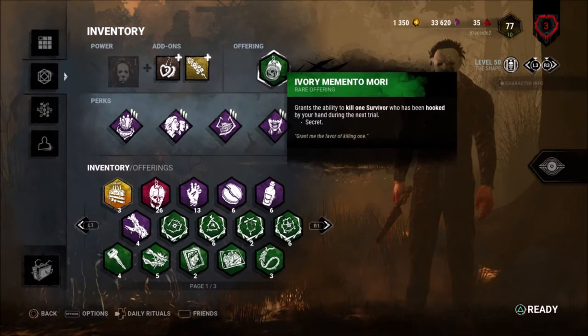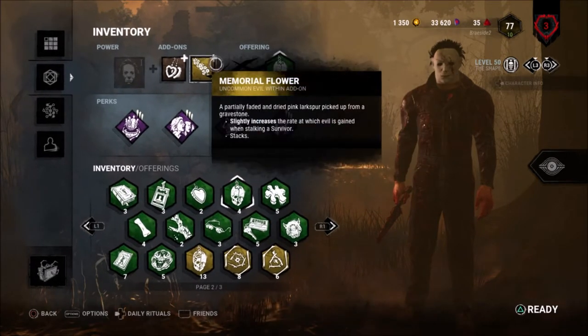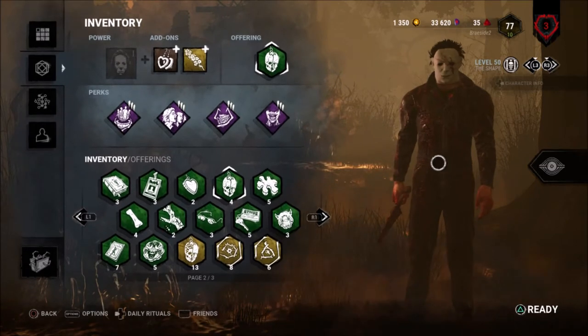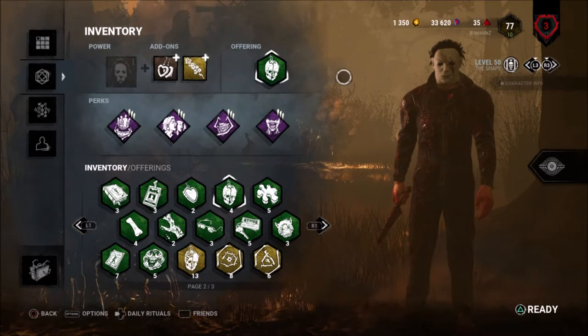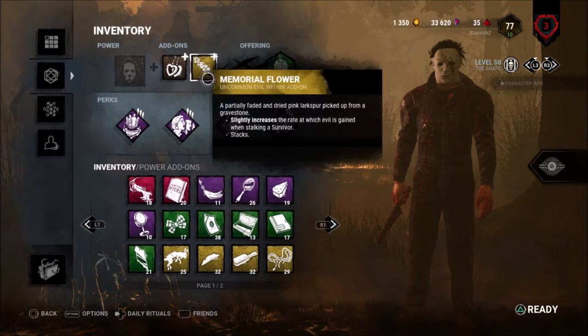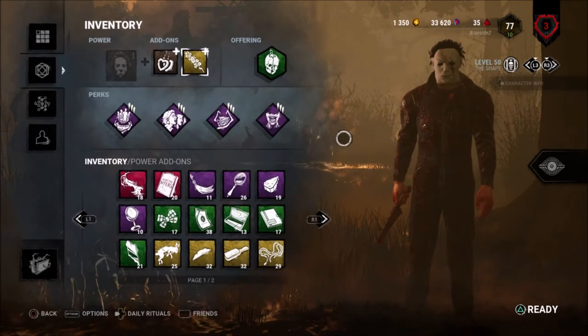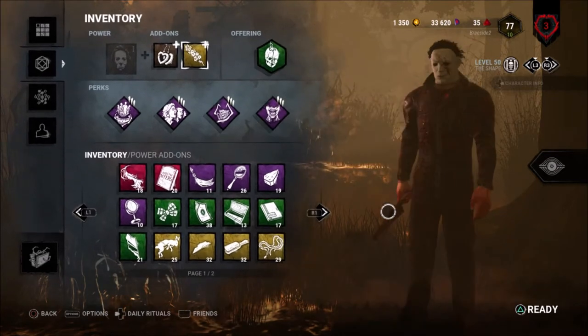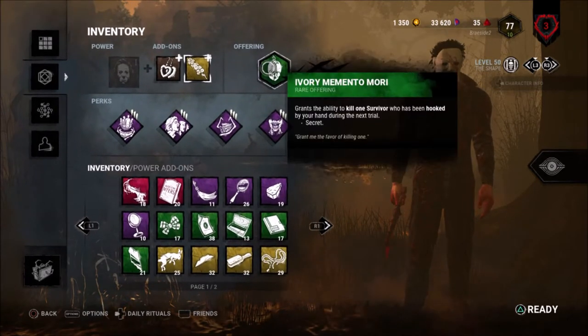To get the Mori, we can just use a green one because we're not trying to be oppressive, and we're using Myers because he has the easiest method of exposing survivors — just bring them to tier 3. He's also got some nice add-ons to help get there. You don't actually have to win; you just need one Mori, five hooks, and two exposed downs. That's very easy with this setup.